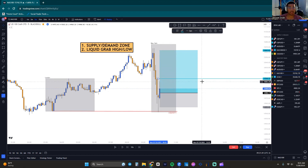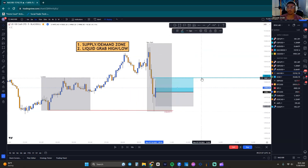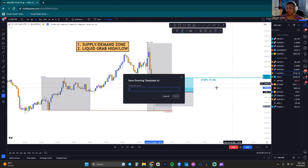Capital preservation is key. When I hit a TP1, I am always — always — putting my stops to break even to make sure it is now a risk-free trade. Every single time, no matter what. Stops to break even every single time.